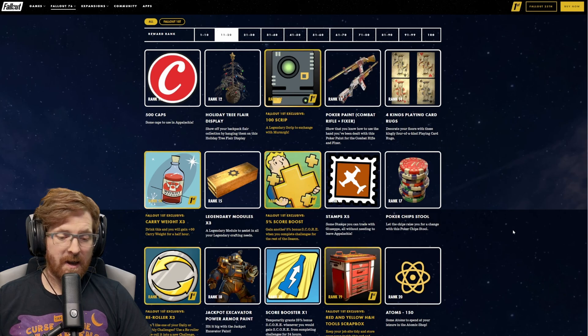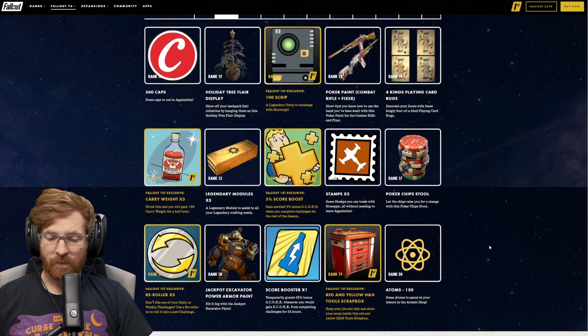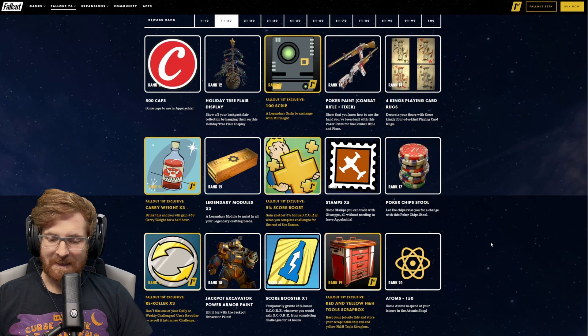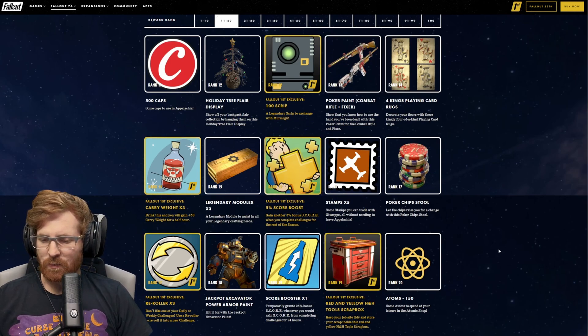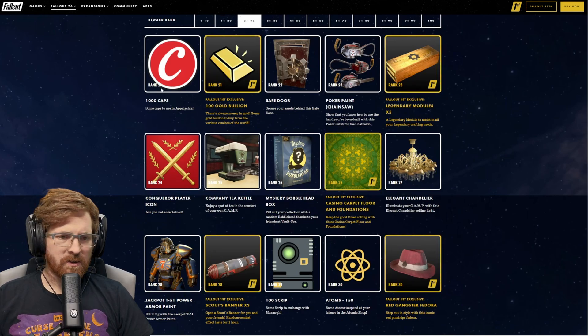The Jackpot Excavator Power Armor Paint is at rank 18. At rank 19, we get a score booster, which are always great to use if you use them properly. Also at rank 19, you're going to get the red and yellow H&H Tool Scrap Box, which is a nice variation for Fallout 1st members. At rank 20, we're getting 150 atoms.